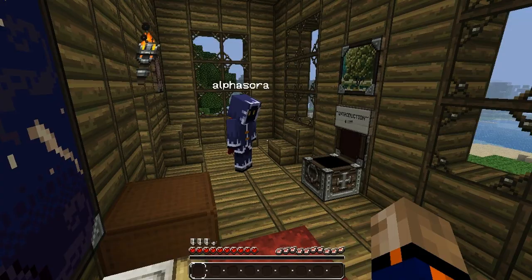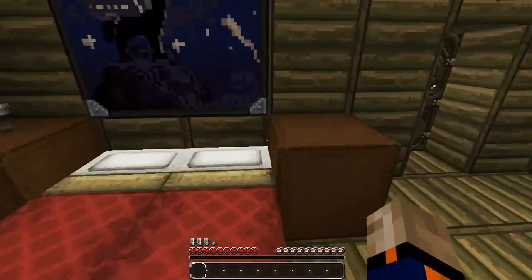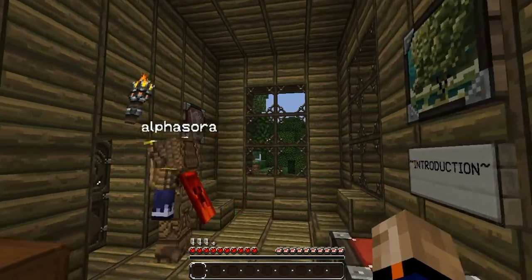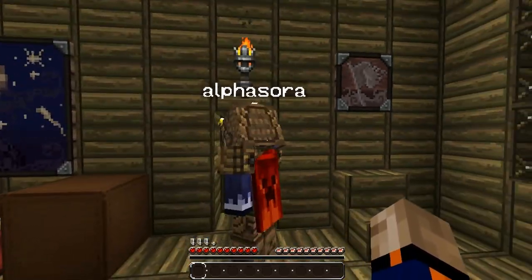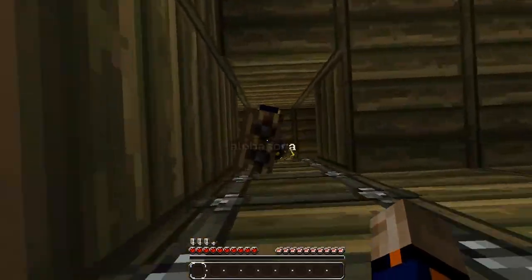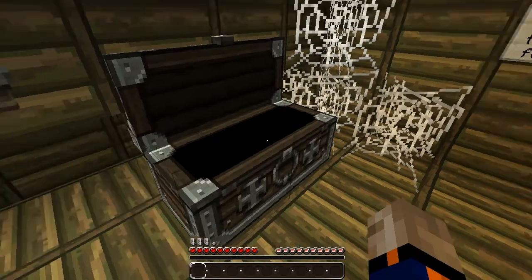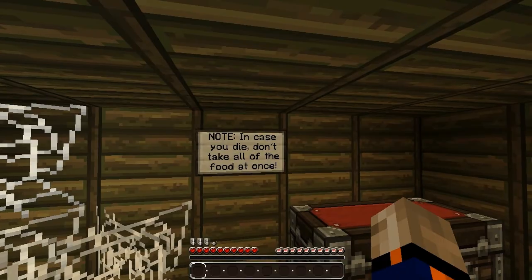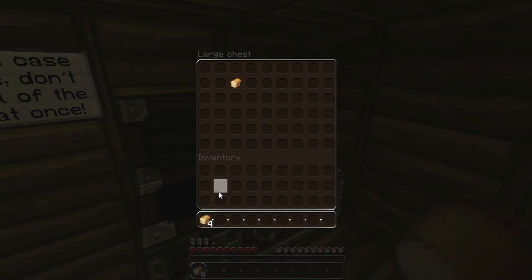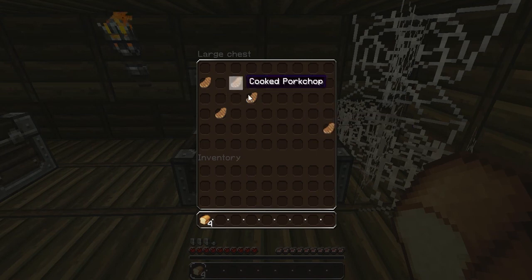Anyway. Oh wow, you already took stuff. Don't worry, there's two sides. Okay, let's head up to the attic. I look so cool. Look at me — I'm like a ninja. I can't see your eyes. This is a very strange table design. This map was made during 1.8, I think. Oh, there is stuff up here. 'In case you die, don't take all of the food at once.' Well, let's not take all of the food. I have three bread. I have four. Stop taking my food!